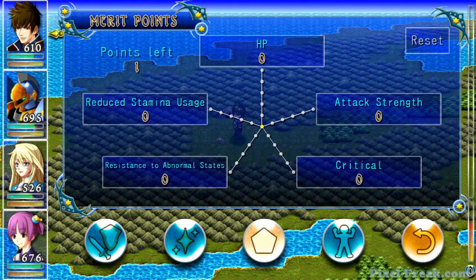Another cool system introduced into this game is the Merit Point system, where every five levels that you gain, you get a Merit Point that you're allowed to put into one of five categories: HP, Attack Strength, Critical Hits, Resistance to Abnormal States, and Reduced Stamina Usage. This allows you to customize your characters depending on your play style. It's another cool, innovative, different aspect of this game that wasn't in previous Chemco games, and I think it sets it apart and makes it a little bit better than the other games.